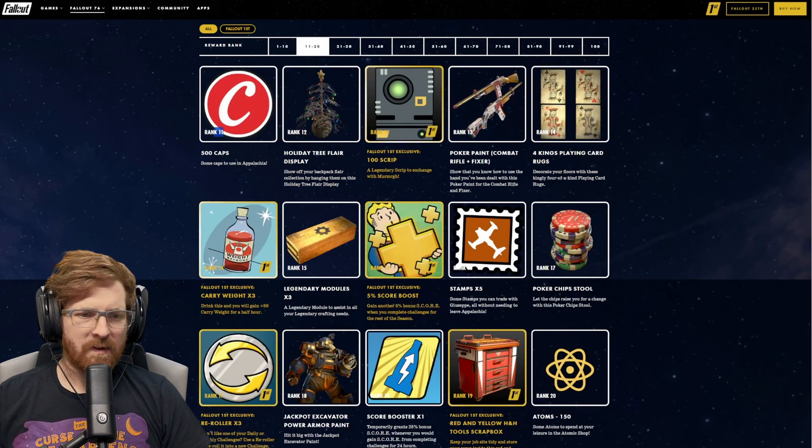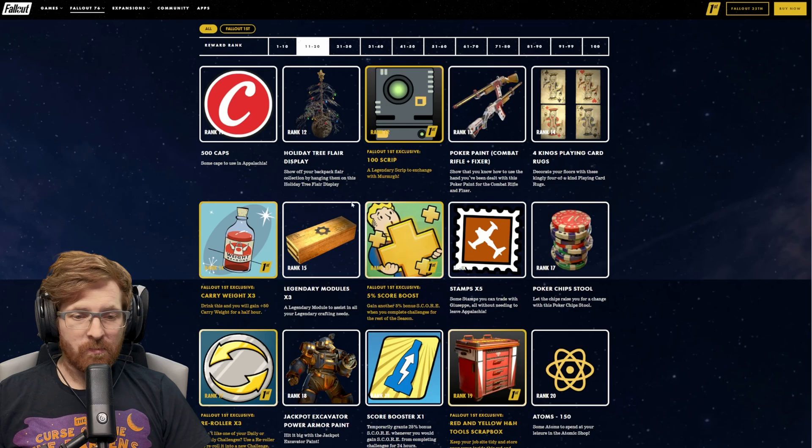At rank 11, you get 500 caps. Rank 12, just in time for the holiday season, you get a holiday tree flare display — so we'll be able to show off our flare on a tree, which is actually really cool. For rank 12, if you have Fallout 1st, you get 100 free script.